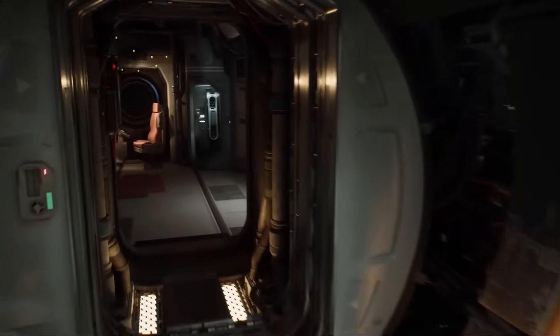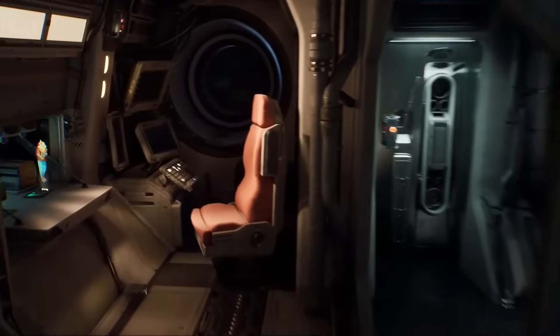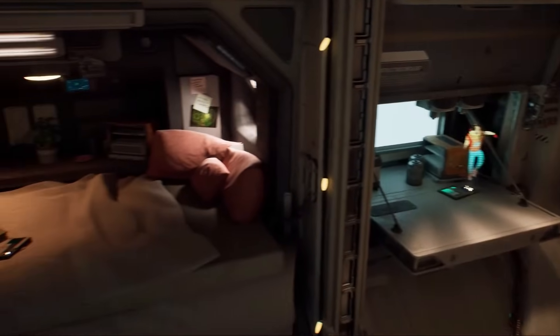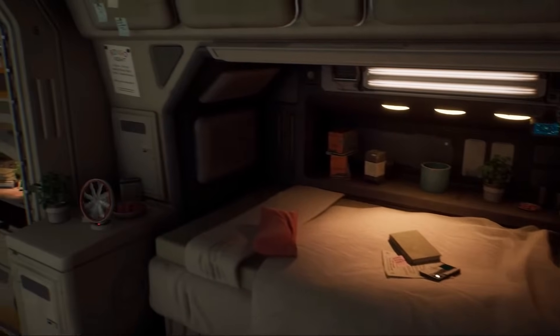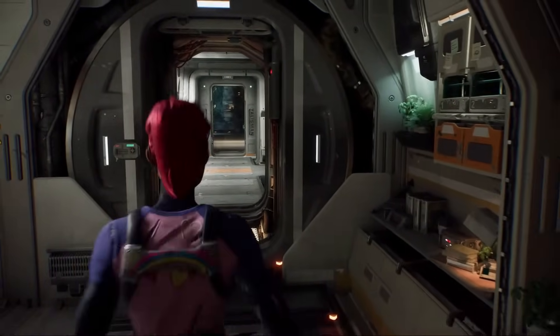Let's use this camera to explore the crew quarters. This view allows you to focus more on what the player's looking at, and it's helpful if you're interested in making more narrative-style games. How about we compromise and back out halfway so we can see more of our player again?